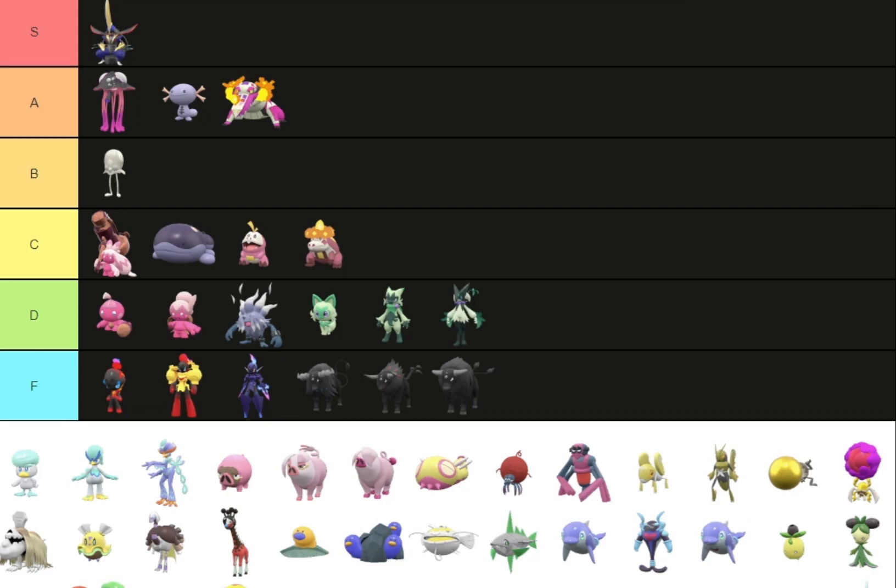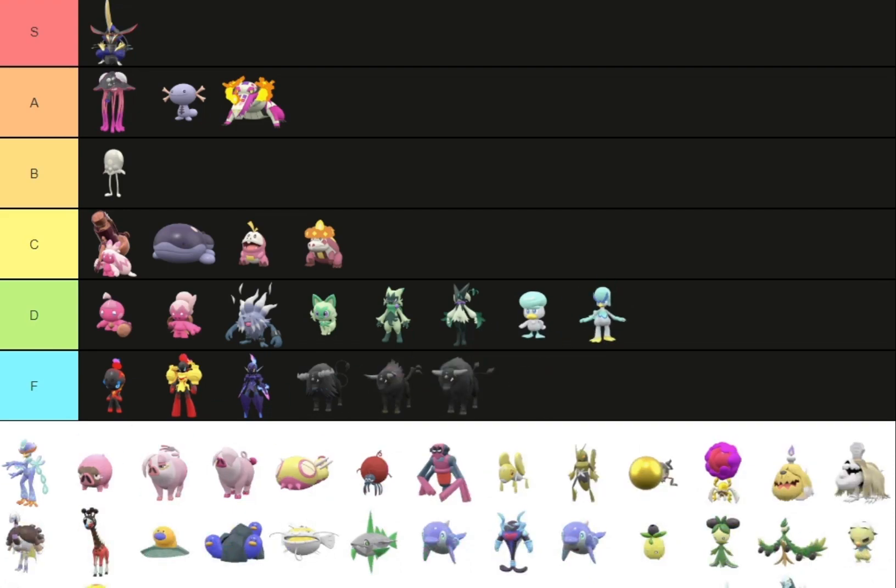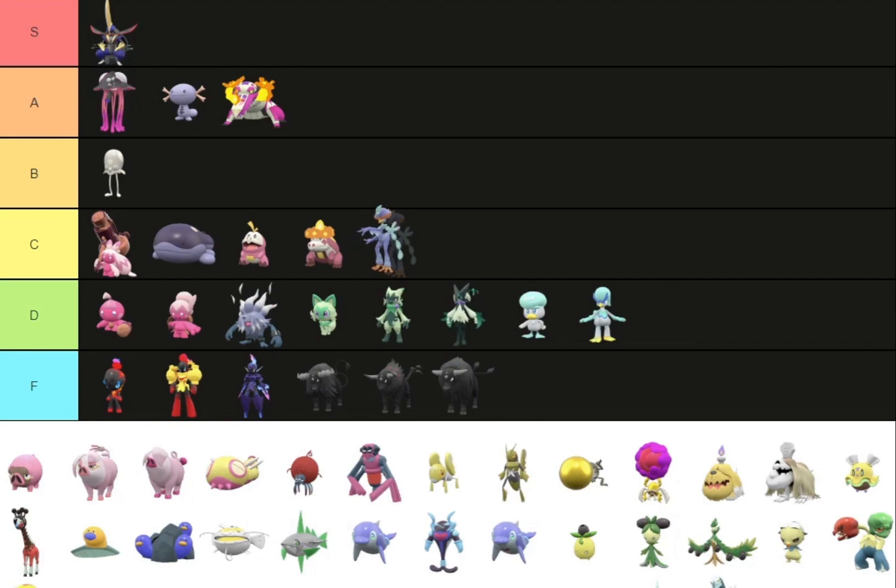Quaxly — there's not really much of a difference. It's like a teal color, along with Quaxwell. Quaquaval — I kind of like Quaquaval's Shiny. It's slightly above C tier. At least you can see there's a difference — instead of the white, it's all blue, and there's a lighter color with the little green.